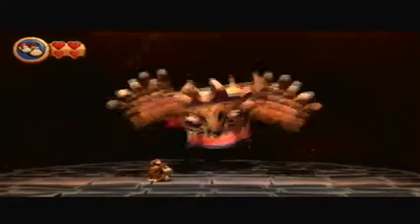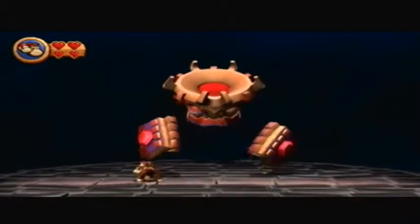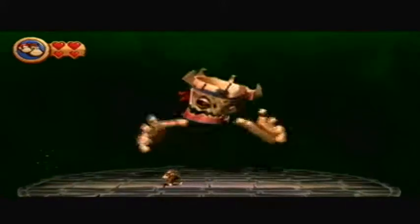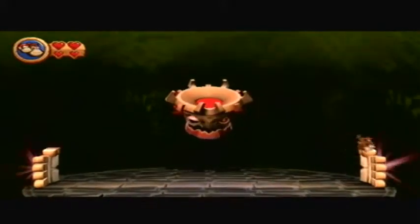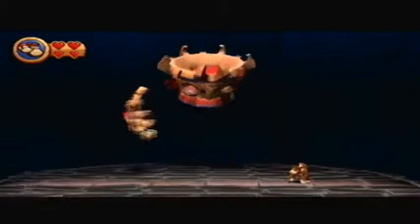This guy can actually be quite the doozy, if I say so myself, because he's so fast and you gotta be ready for every attack that he does. His weak points are obviously the red points on his hands that glow, and when they glow, that's when he's gonna attack. He does signify what's gonna happen and when. And when he makes that heart appear on his hands, make sure not to try to get that, because that's actually a trap - he'll crush you inside of his hands. But each of his hands take two hits, and once it takes two hits, it explodes into a flare of bananas.